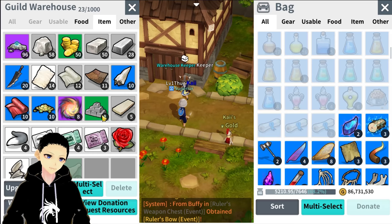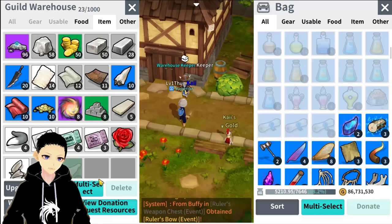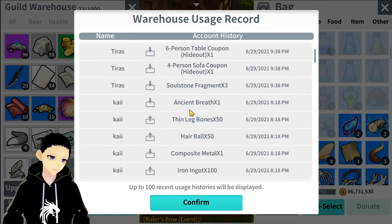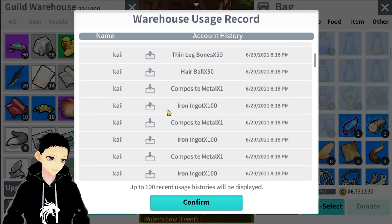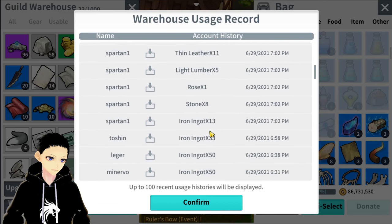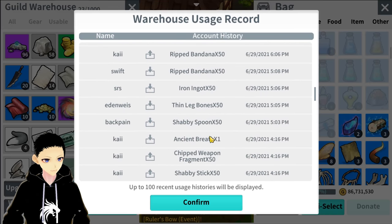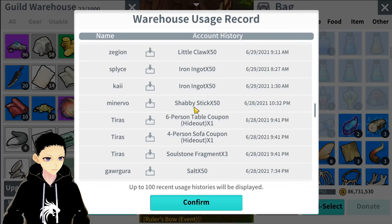Every day you can donate up to 50 materials or items to your guild. I'm currently trying to craft the Dragon sculptor, so I need composite metal, which means I need guild mates to donate iron ingots — 100 iron ingots craft one composite metal. Make sure you tell your guild mates to donate the required materials daily. You can also upgrade the donation limit by 70 for 15,000 guild coins. The warehouse usage log shows all donated and withdrawn items — you can see that 100 iron ingots went out and one composite metal came in.